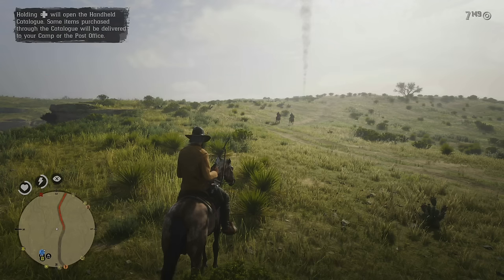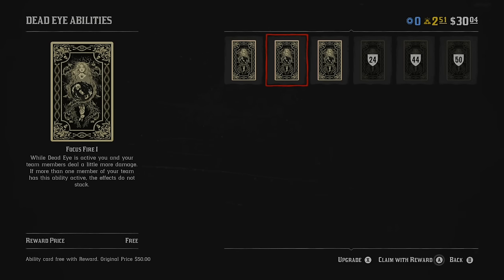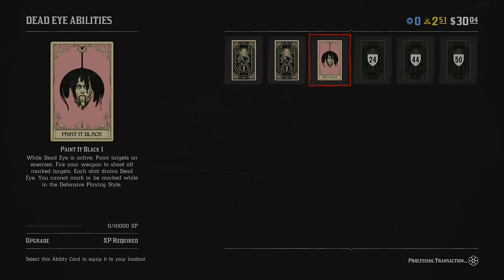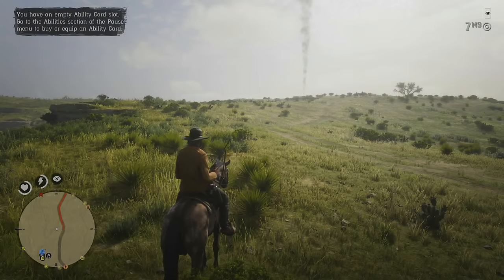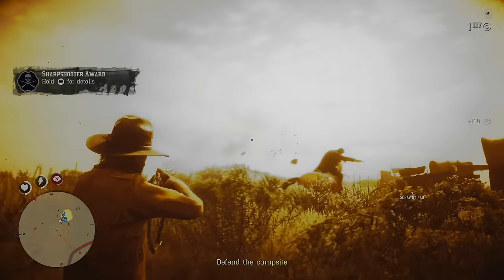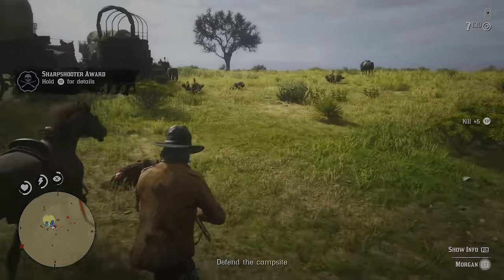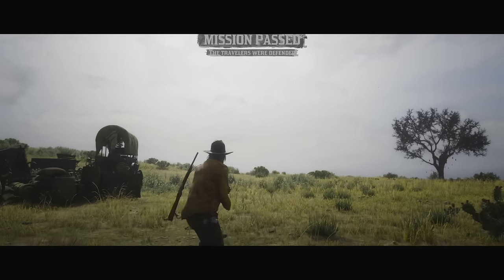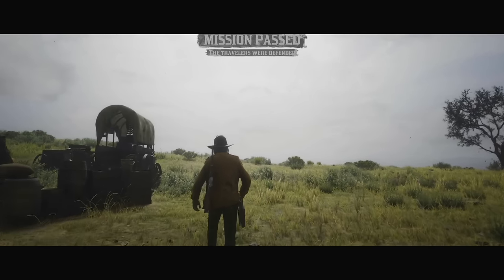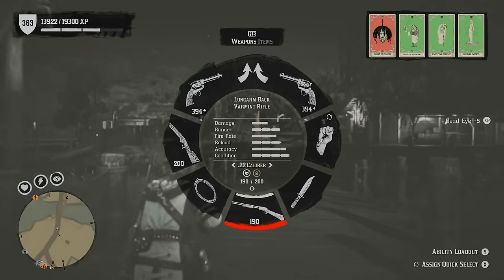Now let's move to ability cards — it's a pretty important topic because they are quite expensive. To max one ability card to level 3 you will need to spend $900. At the first levels you will receive one Dead Eye card for free — I definitely suggest you choose Painted Black. In the future you should invest extra money into leveling up this ability, so you spend less Dead Eye activating it. When activated, even without placing a marker, it gives you perfect accuracy for every weapon. But if it's only level 1, you'll run out of Dead Eye super fast, so invest money here.